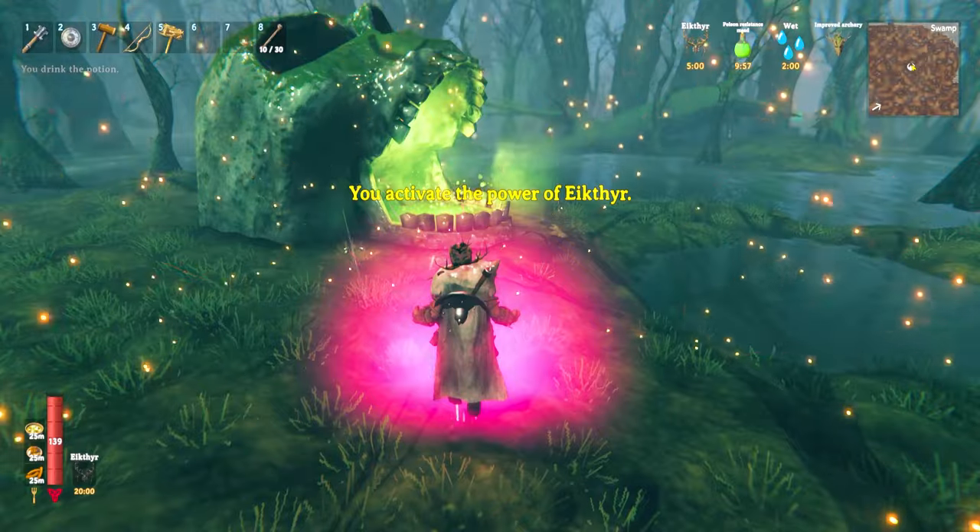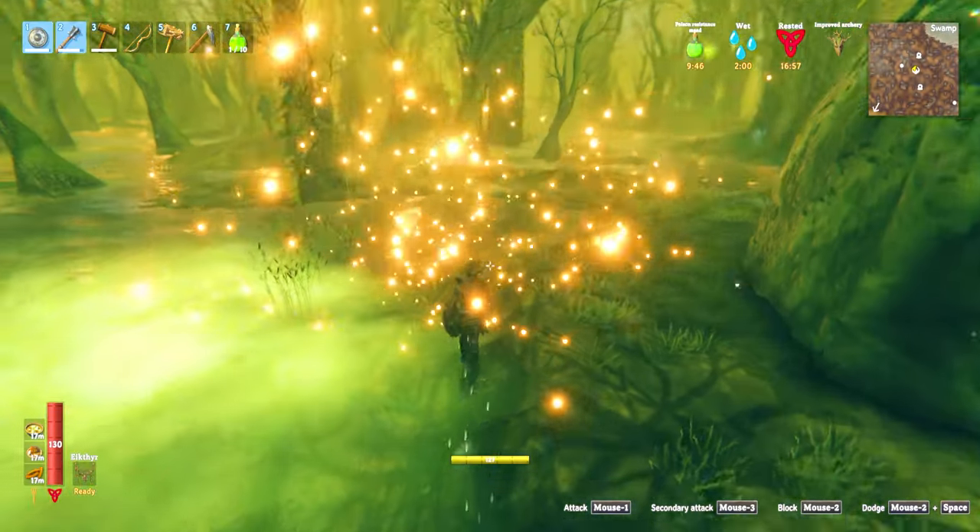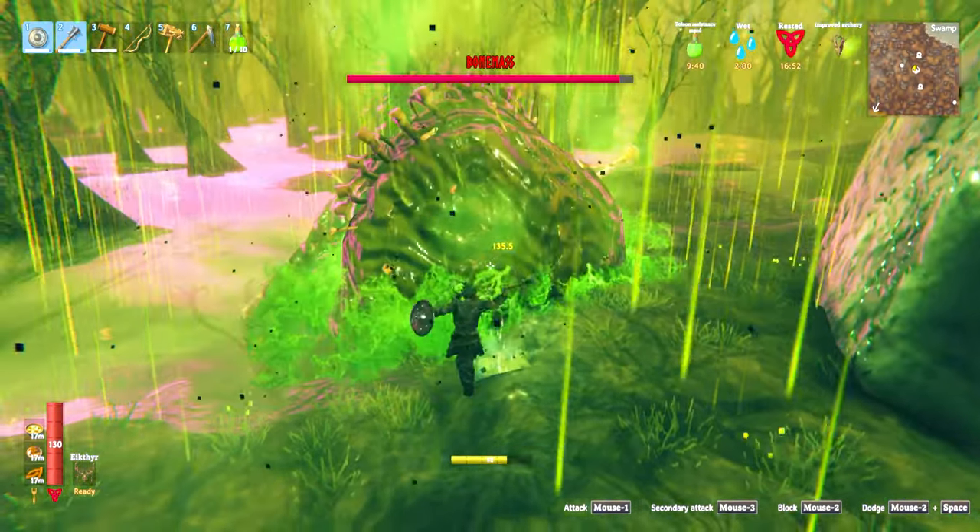Drink your poison mead, activate your Eikthyr ability, and spawn in Bonemass. Follow the orbs to where he's spawning and then get a ton of hits in early on to help you out.